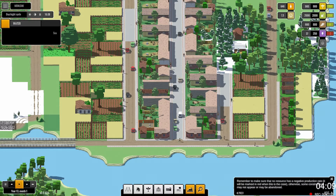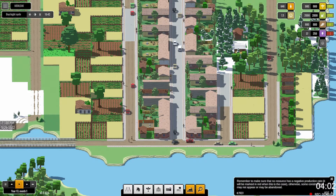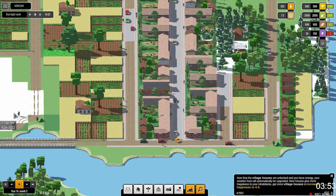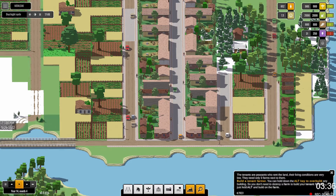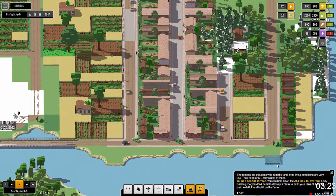Make sure no resource has a negative production rate — marked in red — otherwise some construction may end up abandoned. Only a few block constructions are shown so as not to overwhelm you with options. Now, if the village houses are unlocked you have energy — your wooden huts will automatically be upgraded. New houses give more happiness to inhabitants. More village houses increase happiness to 6.5. Tenants are peasants who rent the land — their living conditions are very low, they need only three farms next to them. Build a tenant farmer. You can hold down the alt key to overbuild any building, so you don't need to destroy a farm to build your tenant farmer — just hold alt and build on the farm. So you can overbuild.